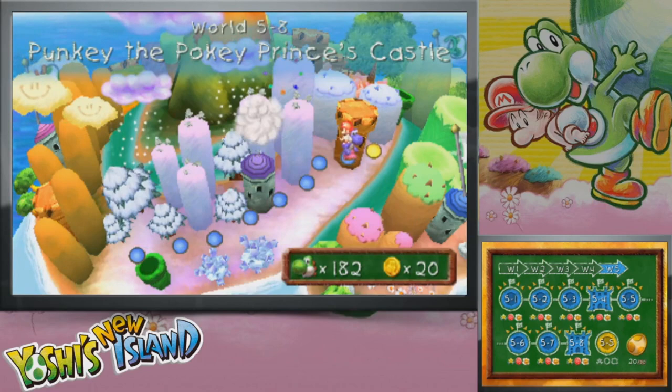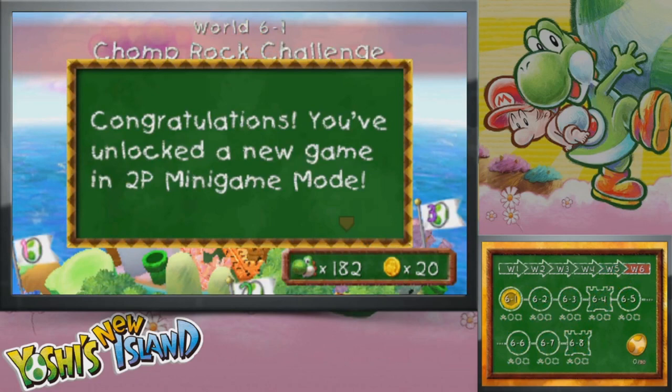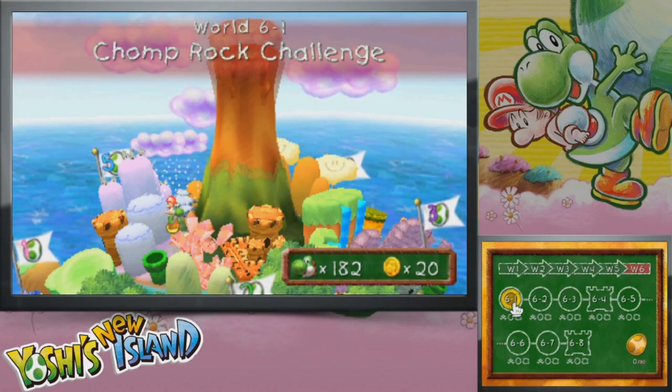With that, we have 100 points on all the levels of World 5, which means we unlock the special level — but we'll of course be doing that later, after we've completed the game. We're on the final stretch of levels here, into World 6. I'm going to go ahead and end this video here. Thank you guys for watching, hope you enjoyed, and I'll see you guys next time for the start of World 6. See you guys then, later folks!